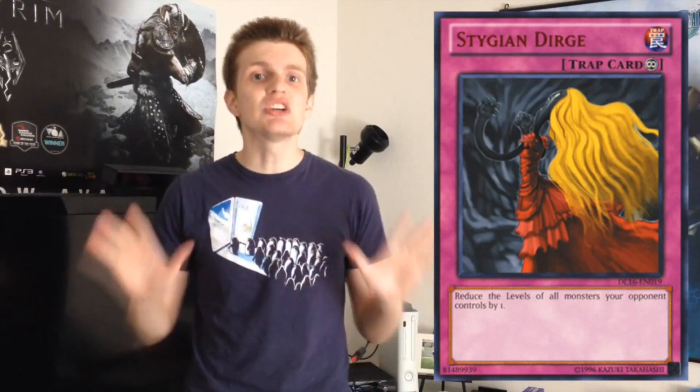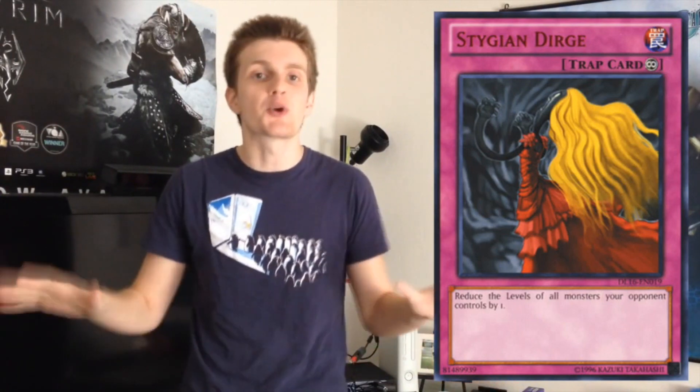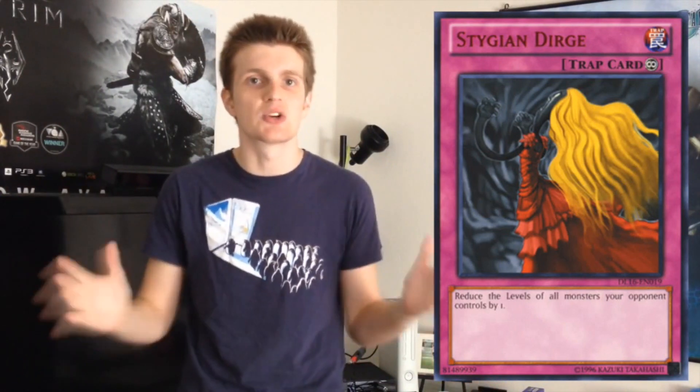Let's look at some of the best ways we can use Stygian Durge to show our advantage. Stygian Durge literally destroys every rank 4 based deck in the game — Gyrgia, Infernity, Medulce, Satellar Knights. Every deck that is solely revolved around rank 4 plays just gets totally wrecked by this card, because then they have no access to their extra deck and to any of their combo plays that help make the decks as good as they are.